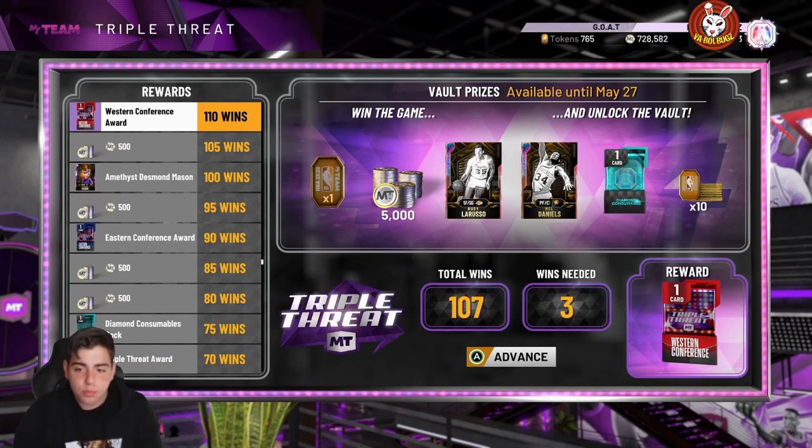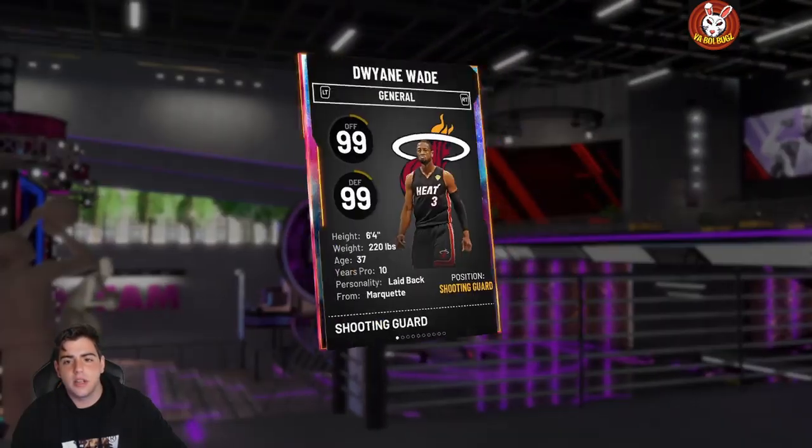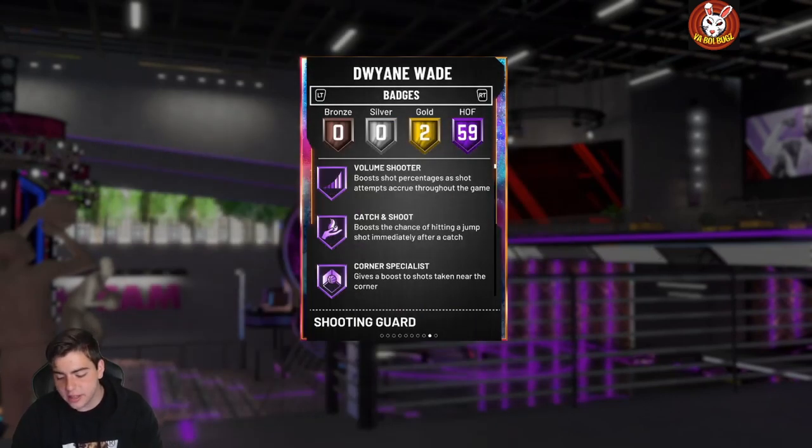Tracy McGrady — Galaxy Opal, glitched. My phone's broken, I dropped it last night but the screen didn't crack. T-Mac: 53 Hall of Fame badges, 98 three-point shot, 99 mid-range, 99 driving dunk, 98 speed, 98 perimeter defense, 90 block, 97 steal. If not the best point guard in the game. He has clamps, range extender, Hall of Fame quick draw, Hall of Fame pogo, Hall of Fame interceptor — all that. My Wade has 59 badges, so this card has six less. Tracy's gonna be at least a mil.